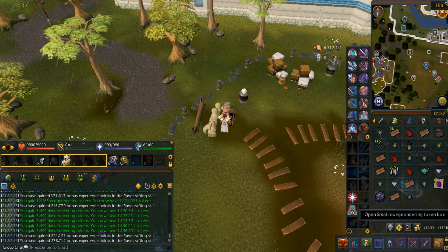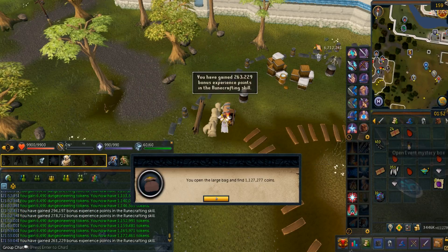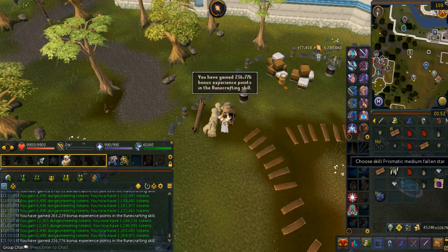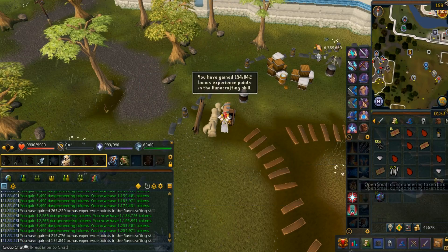I also got 650 springs and 350 silverhawks. It's nice that I got 14 pulse cores which I can use later on. I got 21 spirit diamonds and 19 spirit rubies, though I'm 200 mil summoning so it doesn't really matter for me.